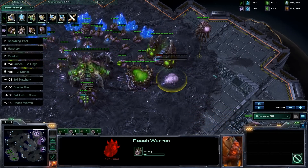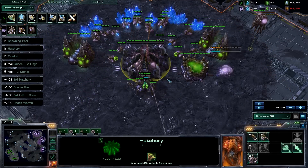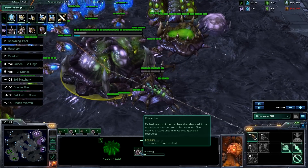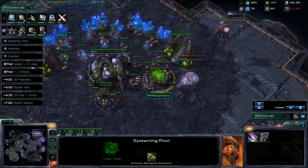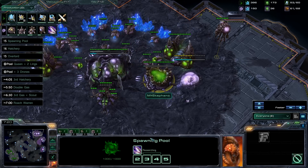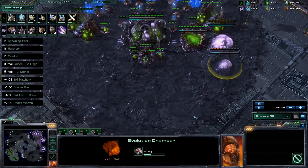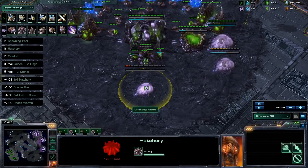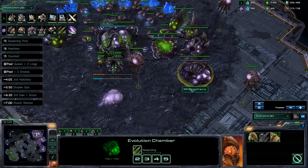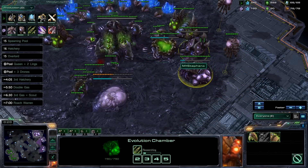Your first 100 gas is only going to a lair if you see 4 gases. If you do not see 4 gases, you get Zergling speed first instead. After either starting your lair or your speed upgrade, you start the other upgrade. So if you went for a lair, you start your Zergling speed right after it, and at the time you start Zergling speed, you also start an evolution chamber. Once your Roach Warren finishes, you start a macro hatch right before the 8 minute mark as well as a fourth gas geyser. Once your evolution chamber finishes, you start your +1 missile attack. And once your lair finishes, you start your Roach speed.